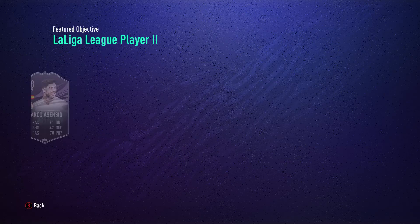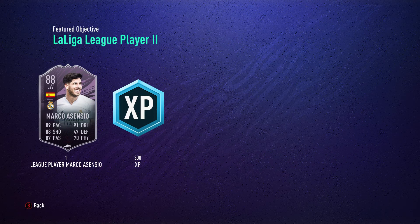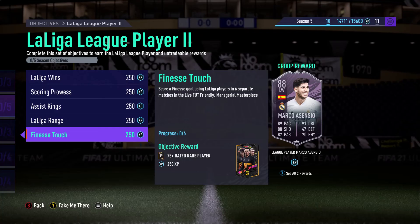So with that said, I'm going to be aiming to get this card. It looks sweet — 89 pace, 91 dribbling, 88 shooting, 47 defending, 87 passing, 70 phys. It looks sweet, it looks like a great card. I'll be unlocking him during the week on Twitch. It doesn't actually say how long we have, so that's always good.